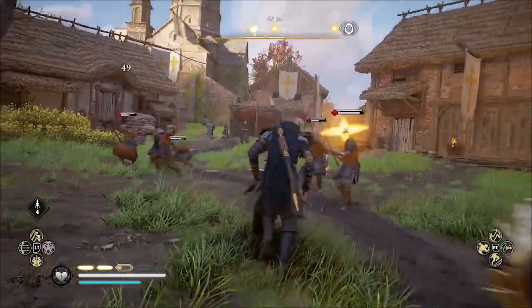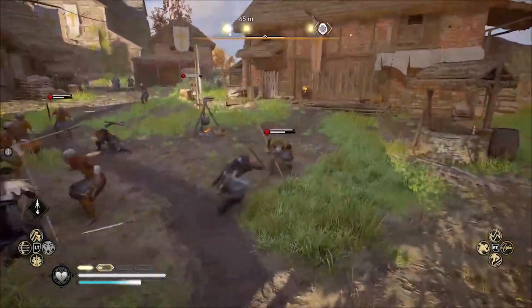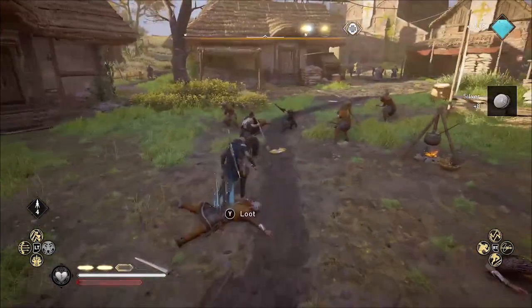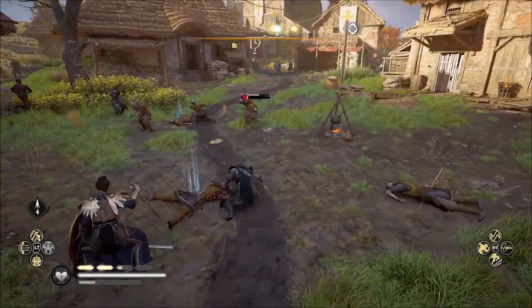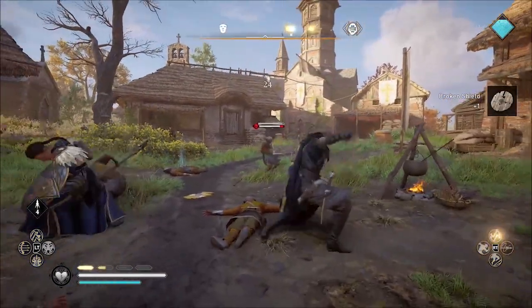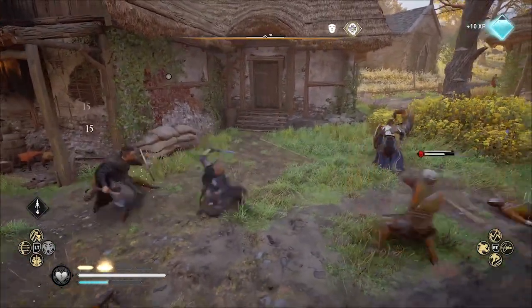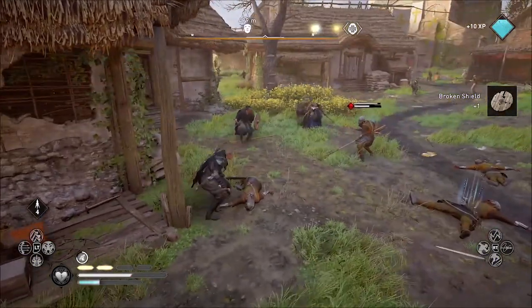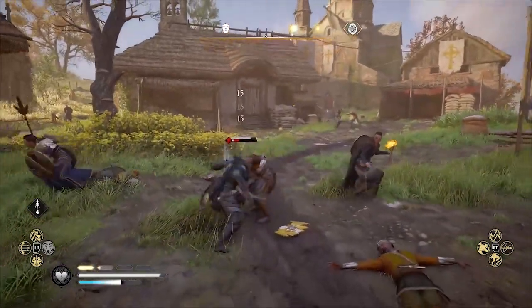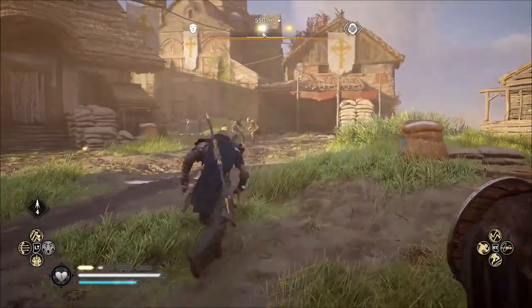Throwing Axe Fury is a melee ability but it's almost like a ranged ability because you can take out enemies who are a short distance from you, and it almost has an AoE effect — an area attack effect — because you're attacking enemies around you and weakening them to allow the members of your raiding crew to also take them down. I weakened those enemies and now you can see my raiding crew is helping me take them down. This throwing axe fury ability really helps you work as a team with your raiding party.